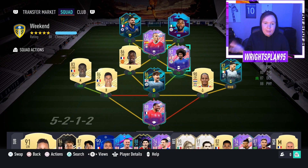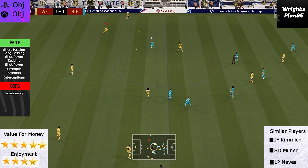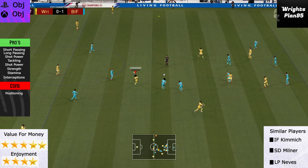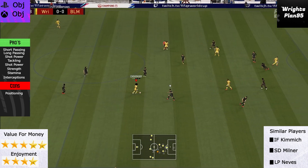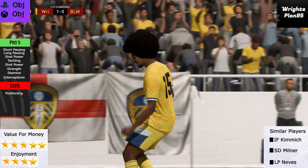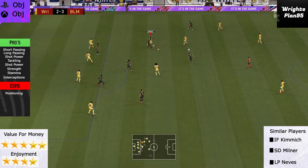He's in my weekend league team, so we'll get into a few games and see if he's as solid as he looks. FUT Birthday Hamza Choudhury is a free objective card — free card, what's not to love, value for money, 5-star. It's got quite a lot of pros and the odd con. Main pros: short passing and long passing is fantastic. He can spread the play, whether it's out wide or quick one-twos in the middle of the park to start a counter-attack.